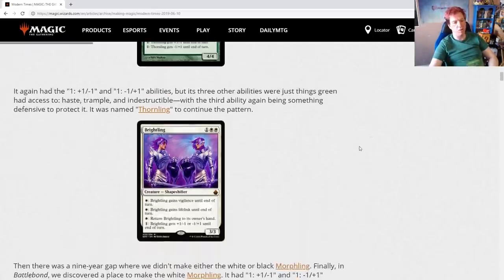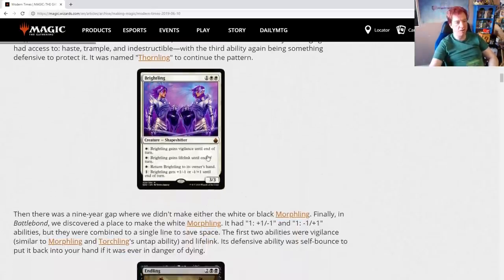The fourth one came in Battlebond: Brightling. Its abilities are Vigilance, Lifelink, and return it to its owner's hand as the defensive activation — along with the standard size adjustments, which they condensed into one statement on the card. The artwork is gorgeous; the armor, the purple hair — it's so cool. Then there was a nine-year gap where neither the white nor black Morphling was made. Finally, in Battlebond, they found a place to make the white Morphling, with the two size abilities combined to save space, Vigilance, Lifelink, and self-bounce as the defensive ability.